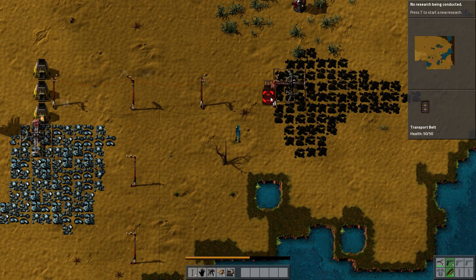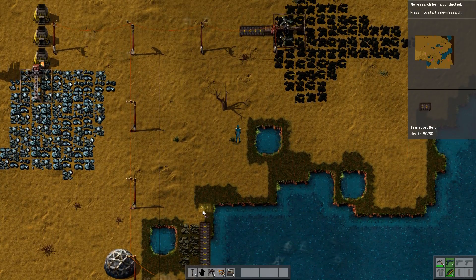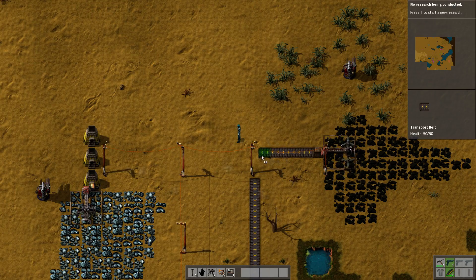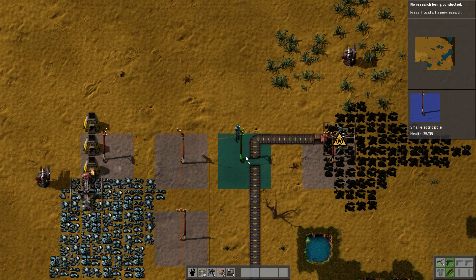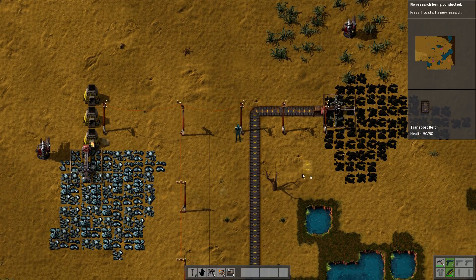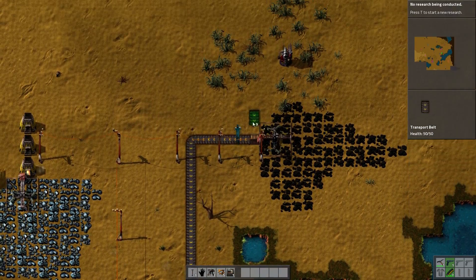We will take and run them this way because we're going to need them to go that way anyway. That electric pole is kind of in the way so let's pick that up, and we'll just put one here and one there. This will get the coal going.